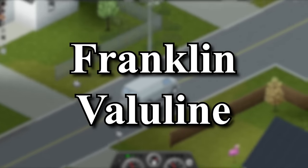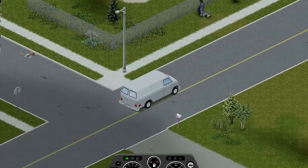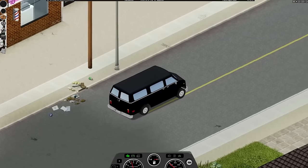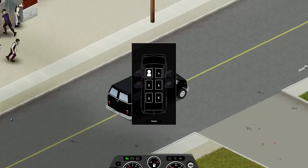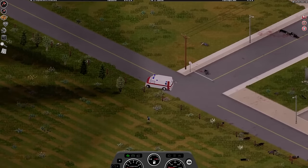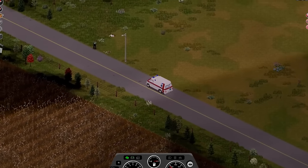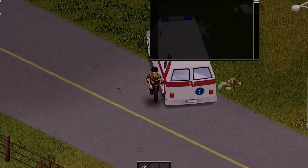One of, if not the best car within Project Zomboid is the Franklin Value Line Van. This vehicle can come in many shapes and sizes — some can be normal vans, ambulances, a Spiffo van, a liquor van, and many more. Depending on the variant, it can have some very good traits: one variant is a six-seater, which is by far the most that people can fit in any vanilla vehicle; the ambulance variant can have almost 500 horsepower, as fast as any sports car. Since it's a van it'll also have an incredible amount of storage space, and these vans are incredibly durable.